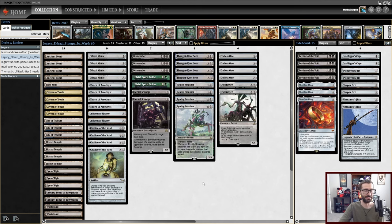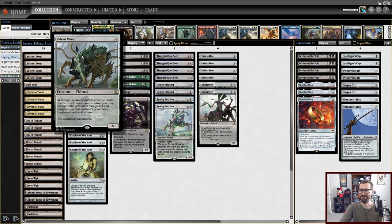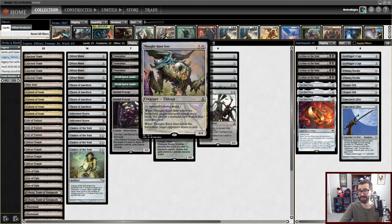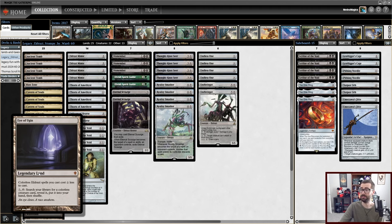This decklist is from the Netherlands, from a small event, so don't get too excited if you're an Eldrazi stan. Many years ago, Eldrazi were one of the more broken things you could do in Legacy — a turn one Eldrazi Mimic into a turn two Thought-Knot Seer, attacking for four then eight or more, was really good. Now we live in a format where Thought-Knot Seer costs zero mana, you reanimate it, and Grief has pushed these strategies out. Utility lands like Urza's Saga have made Eldrazi Temple and Eye of Ugin less attractive.